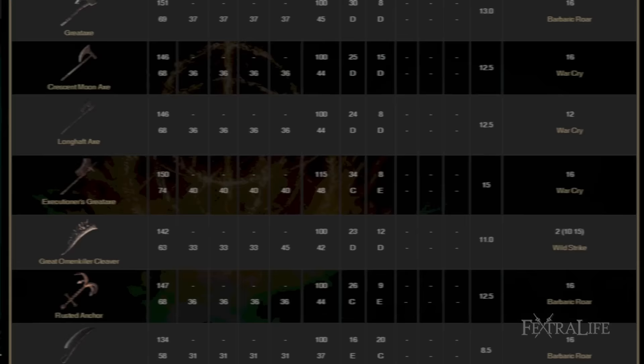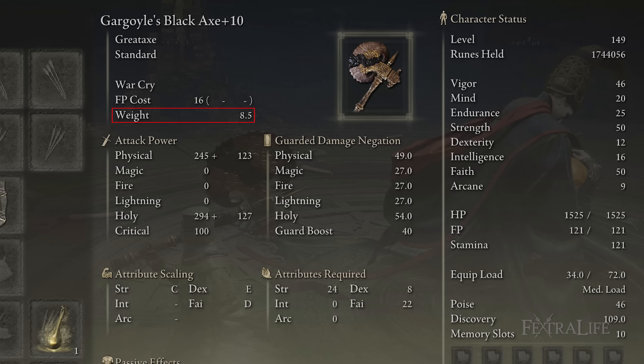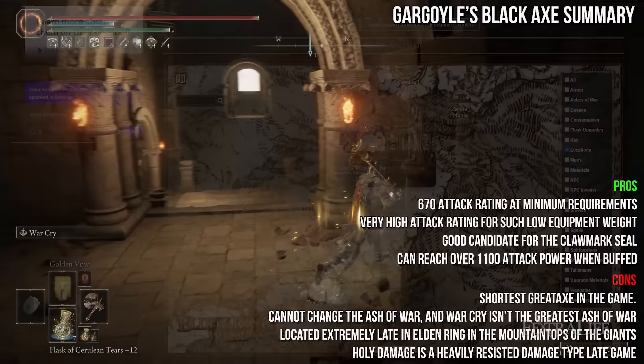The first unique great axe is the Gargoyle's Black Axe. It shares the default moveset of most great axes and deals physical and holy damage. It's one of the lightest great axes in Elden Ring, weighing 8.5, and requires a lot of points in strength and faith, and a few in dexterity to use. Like most other Gargoyle's Black weapons, it has exceptionally high attack rating, particularly at minimum requirements. Unfortunately, you won't get it until very far into the game in the Mountaintops of the Giants, meaning you'll likely have much higher stats by then.